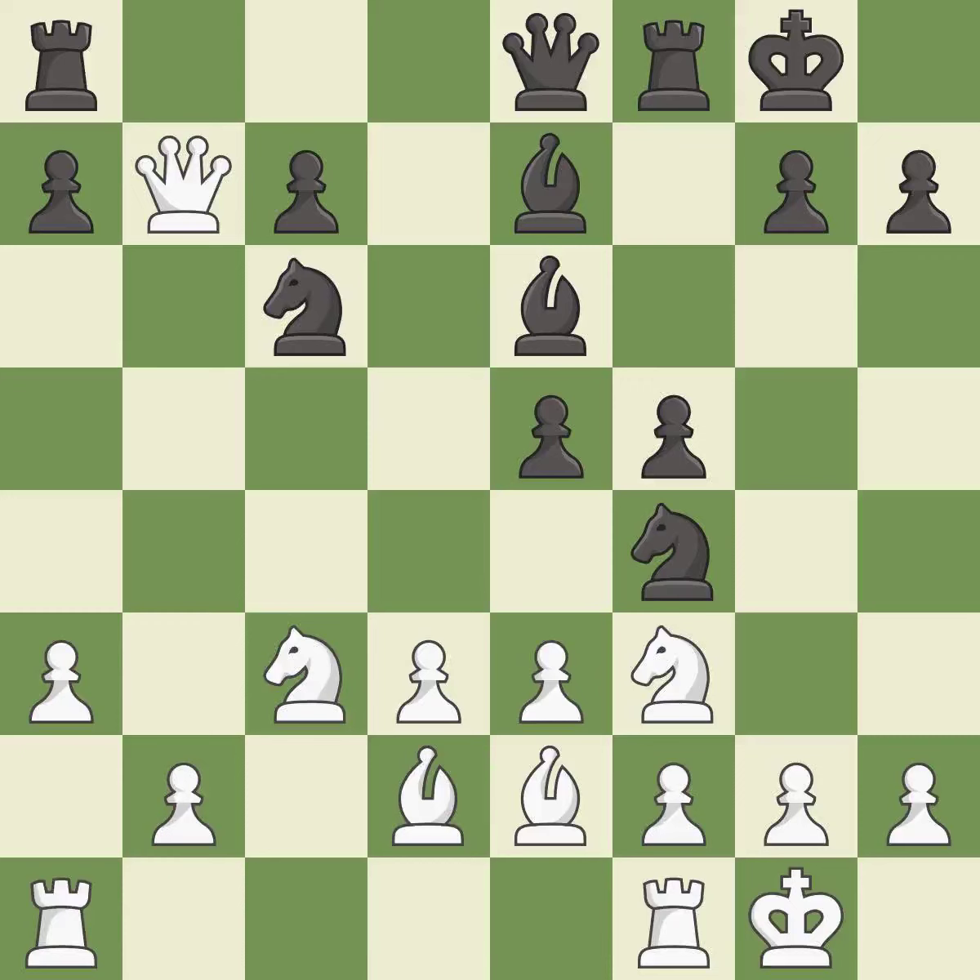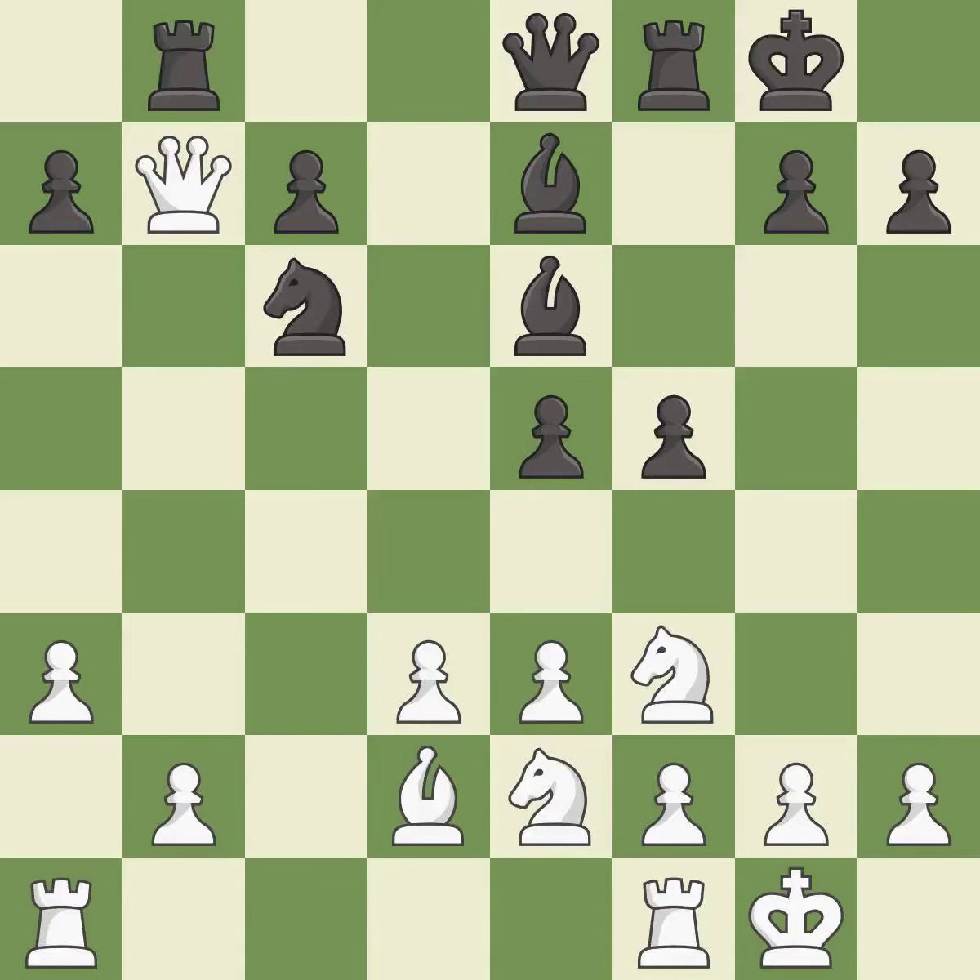This is a fair move — it is good. This leads to losing a pawn — it is a mistake. Takes back — it is best. This activates a rook by developing it off of its starting square. It is best. That pawn was free for the taking — it is best.